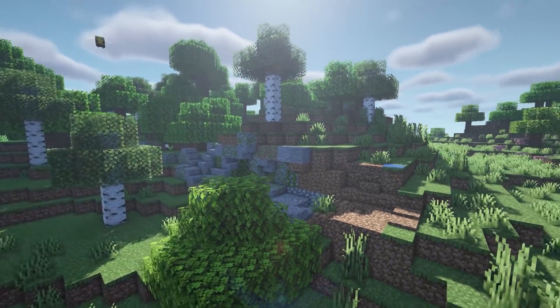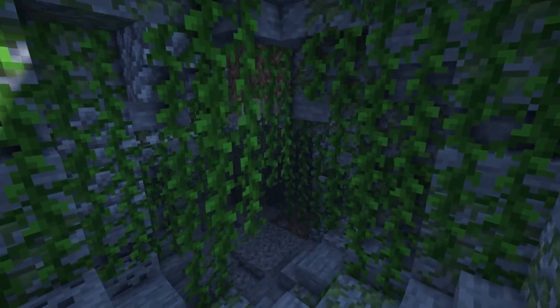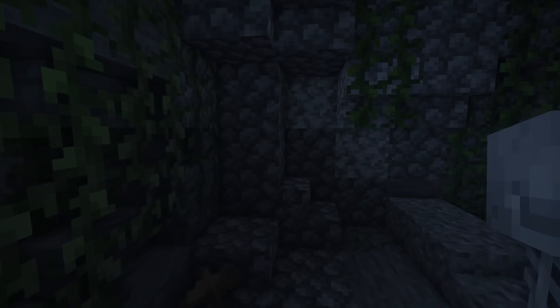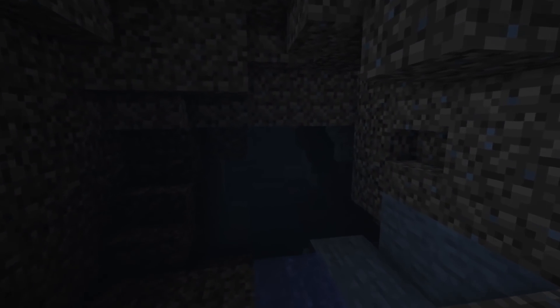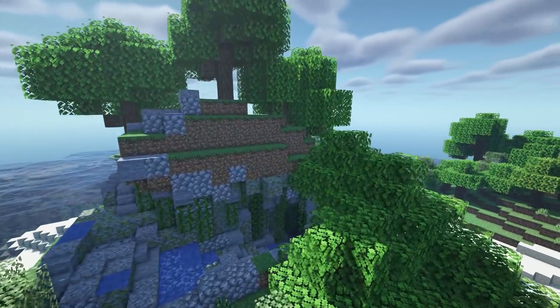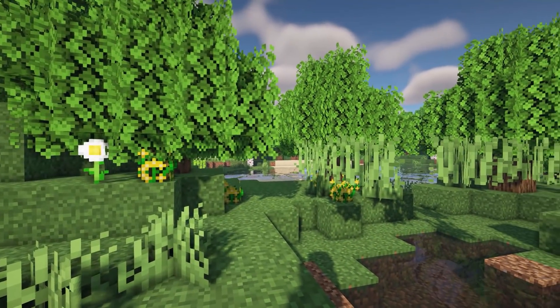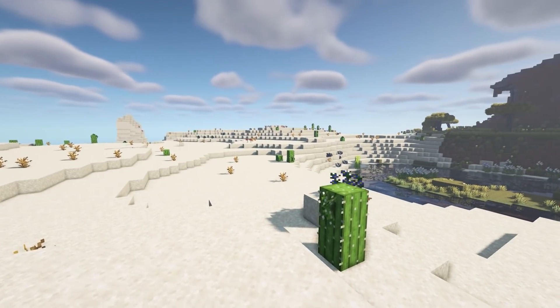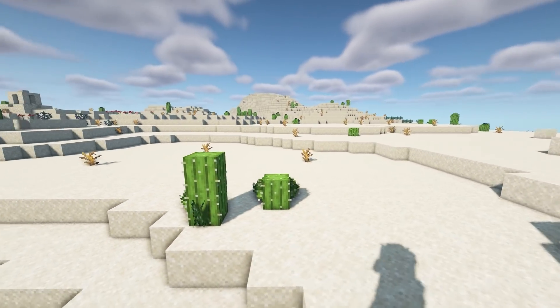Subterranean Wilderness adds an update to the caves by making them look more biome-specific. This is the plains cave — it adds loads of different types of blocks in here to make them a little bit more fun, and it even adds puddles of water. This looks really good. Next we have Better Foliage Renewed, and this adds enhancements to the game such as bushier leaves, better caps, and better grass.